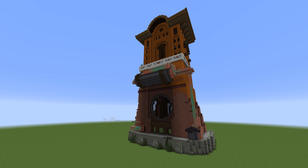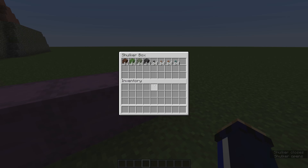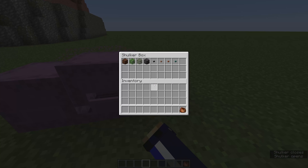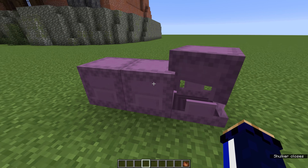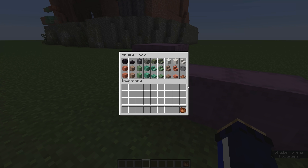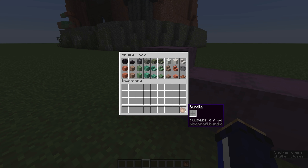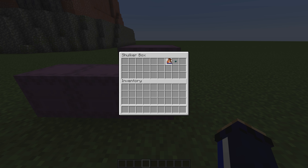Here's a slightly contrived example. Let's say you're working on a build project that uses 60 different blocks — slabs, stairs, the works. You craft a full stack of everything, but it turns out the perfect amount you needed for each material was 63. Suddenly you're left with one of each item. If you want to pack all this into a shulker box, you actually need three shulker boxes, or two and some regular inventory space, because shulker boxes can carry 27 stacks of items — 1728 items if you've got a full stack of each — but if you've only got one of each item, it's only carrying 27 items. This is where the bundle steps in, allowing you to carry all 60 of those blocks in a single inventory space.